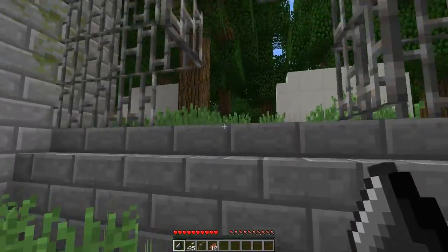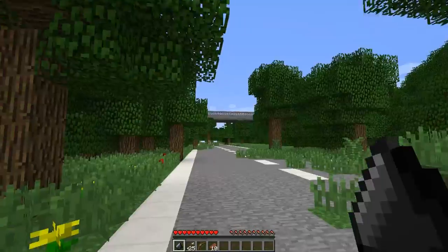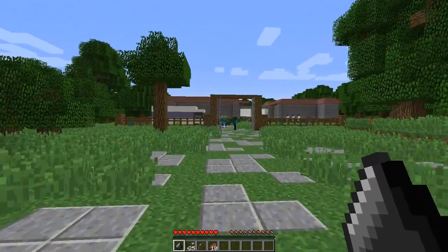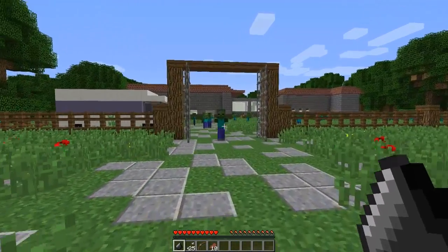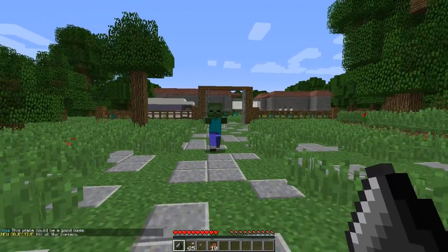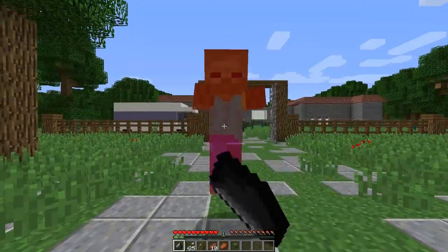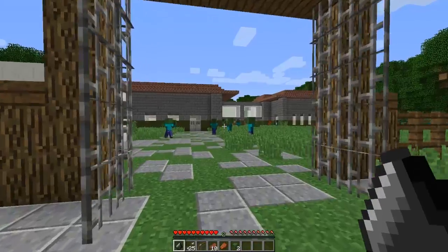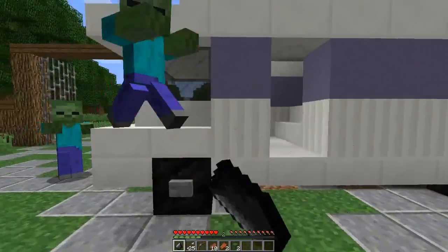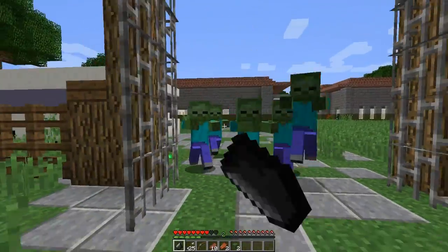Looks like we can't get up here — maybe these are backup generators. There's a bridge right across, but I want to check out the area down here because there's some action going on. There are walkers — I keep calling them walkers but they are zombies. We found a sign that says 'This place could be a good base — kill all the zombies.' So I guess we're going to kill them with a sharp rock. That's today's mission: clear this place out and fortify it.